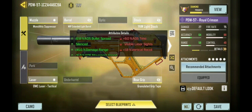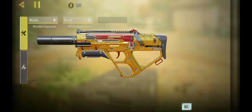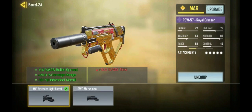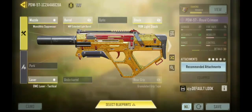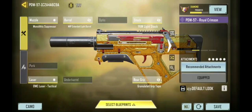I'll go over the gunsmith real quick. I went for some bullet spread, some range, and then some movement speed. The light stock on here is really good — plus 20% movement speed — and the monolithic suppressor is also really good. Only the plus 7% ADS time, whereas some other guns it gets plus 12. The rest of these are range and bullet spread without reducing ADS movement speed. I've got the Royal Crimson one that you can get from the store with the special iron sights, so I always like using that one.